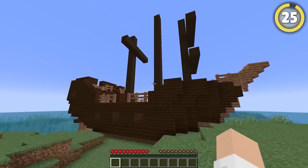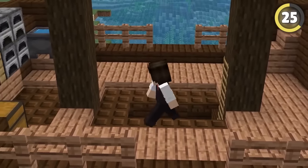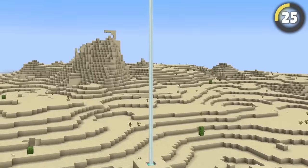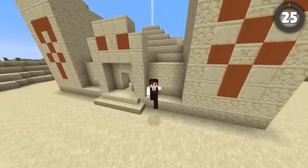Natural structures are basically just pre-built houses for you to use. Shipwrecks and jungle temples work great, but the desert temple is a favorite — not only does it come with multiple rooms and doorways, it even has a section up top that perfectly fits a fully built beacon.